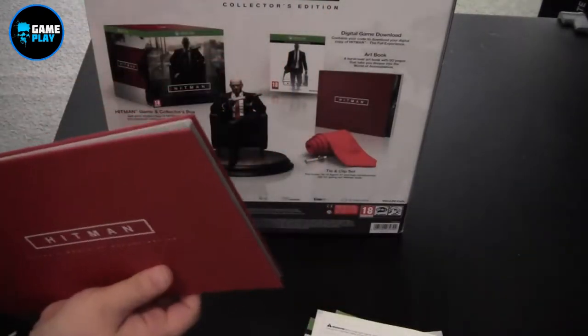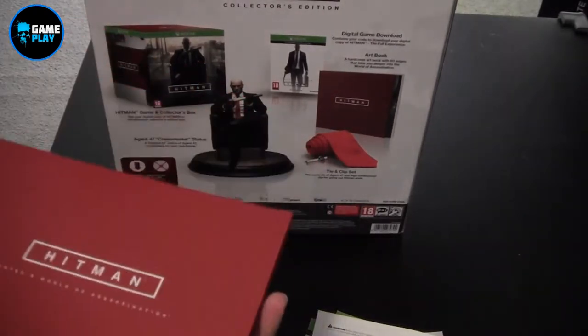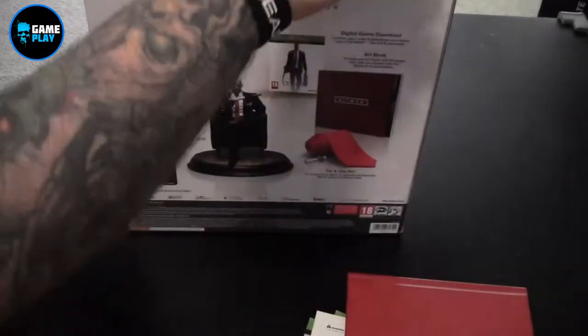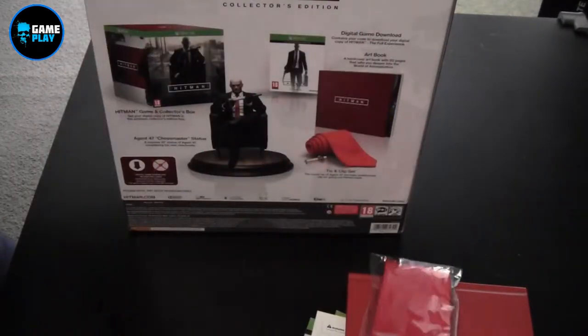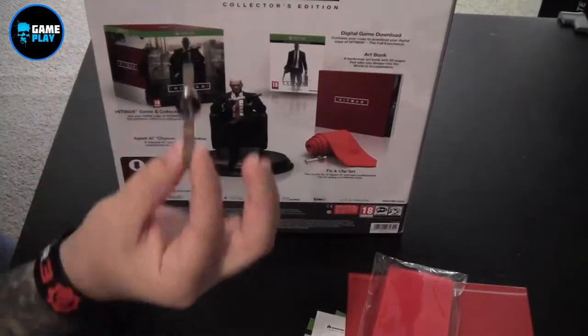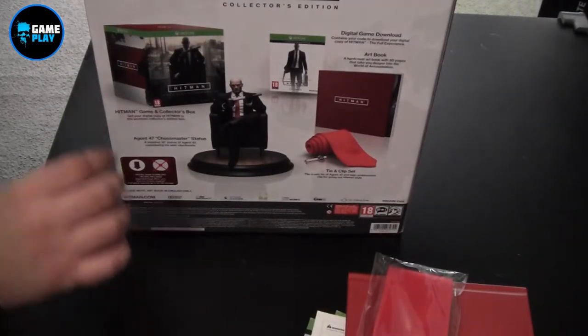One art book - it's actually a big art book. I was expecting a little art book. Obviously in red, nice quality - we'll have a look at that in a moment. Furthermore up on top we have the Hitman tie, which we'll also have a look at. And this will be the pen, so we'll look at that closely in a moment.